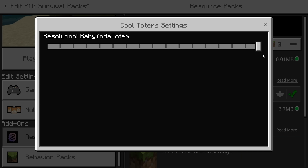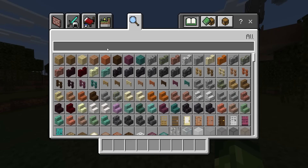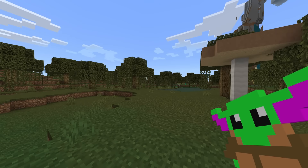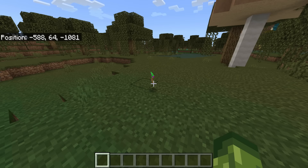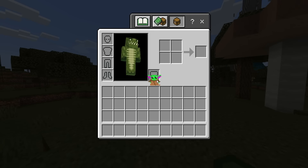Or even just a regular one. We're going to show you the Baby Yoda one — just head over to your creative inventory and type in totem. As you can see we have a totem of undying which is of course a Baby Yoda. We're going to grab this and put it in the off hand.